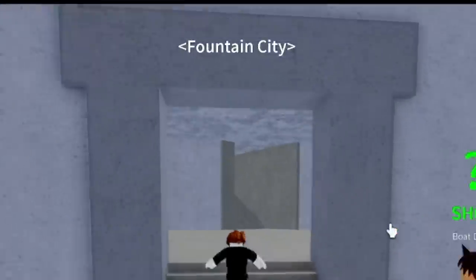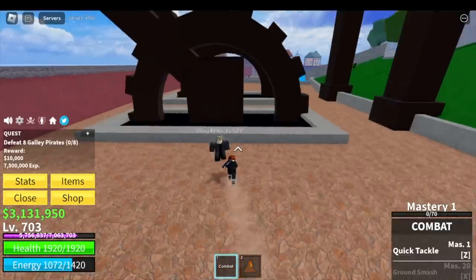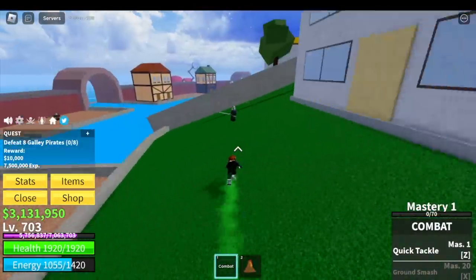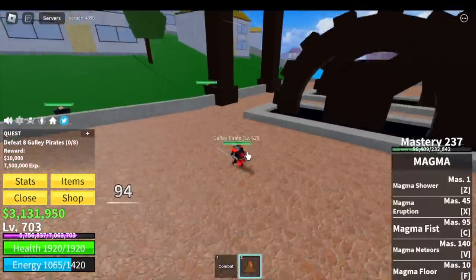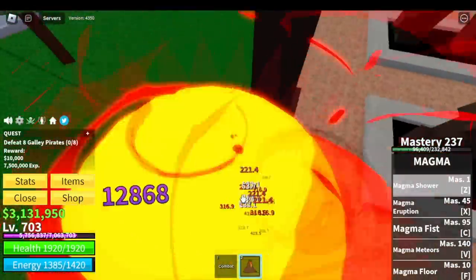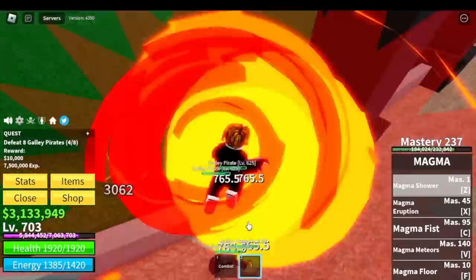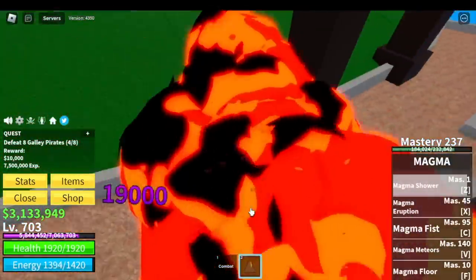Let's head to Fountain City to grind levels. We are using my favorite fruit for grinding — the Magma Fruit, Awakened Z-Skill. So we're just gonna use our Z-Skill. One Z-Skill to defeat these mobs.